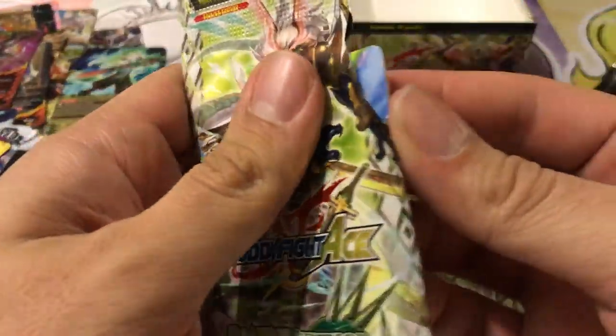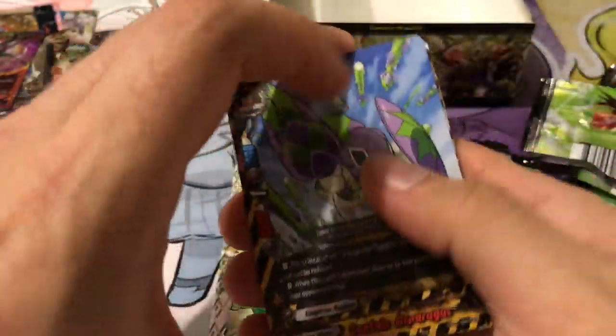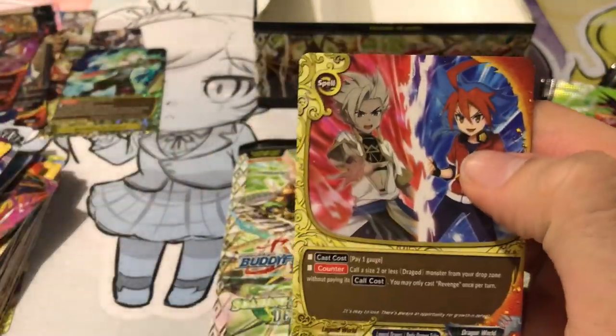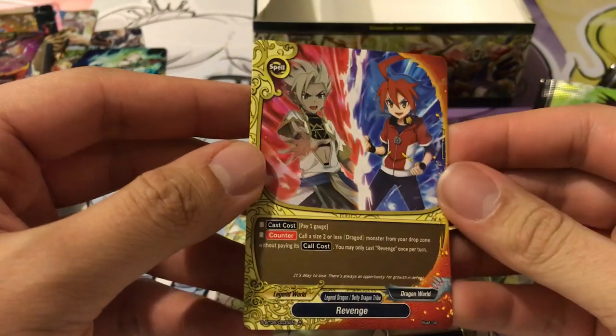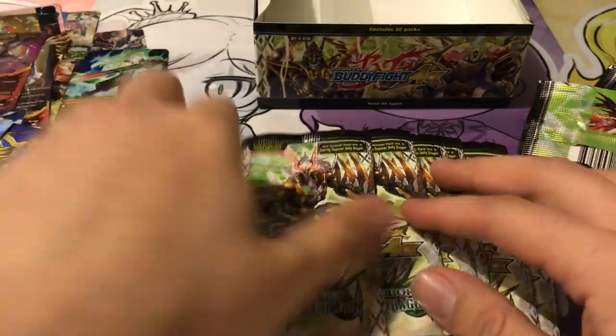Seven packs remaining. Let's see how we do with the final ones — a good amount of foil cards too, I've noticed. We've got a really good one here — a very good generic card for both Dragon World and Legend World, DD Dragons and Legend Dragons. Revenge — I would say a needed card for the deck especially.